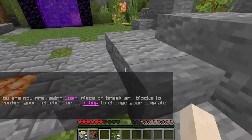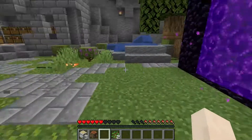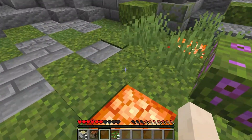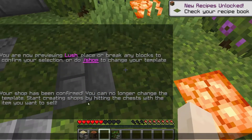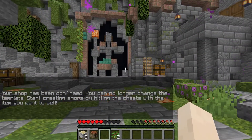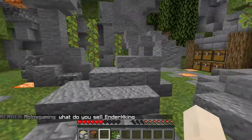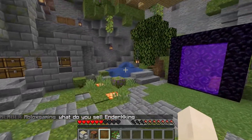Basically, as long as you don't break or place any blocks, you will be able to still change templates. But when you break a block, you get the message telling you that your shop has been confirmed, so you won't be able to change your template anymore — you don't see the menu to change it.